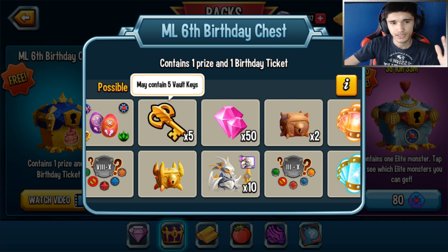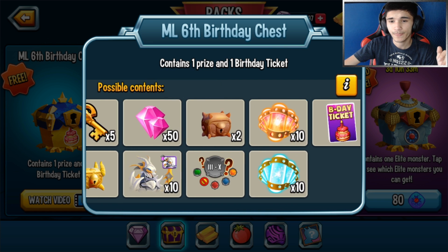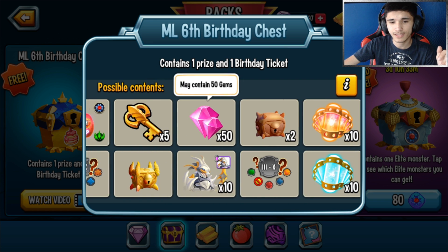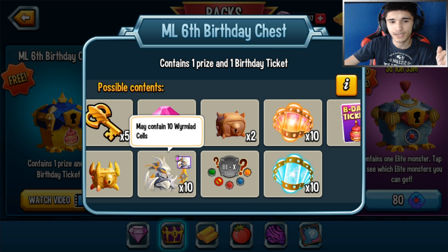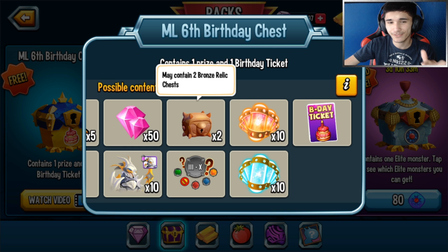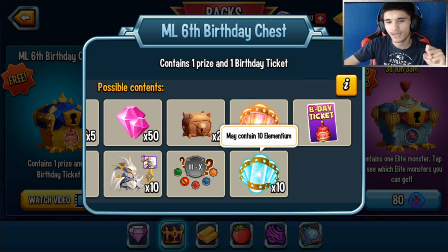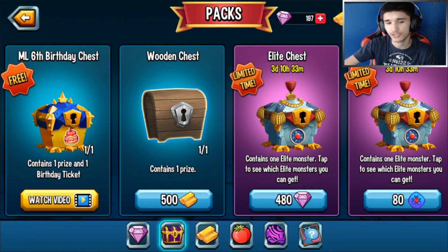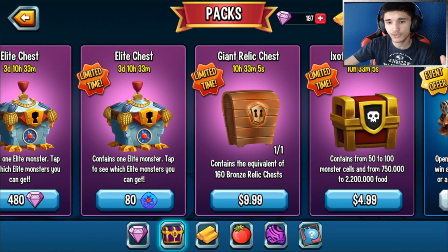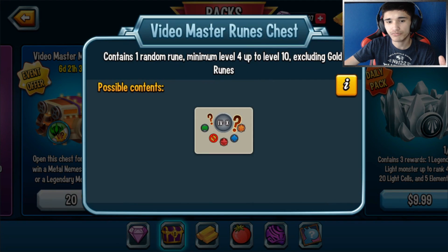You also have chances of getting a rune up to level 8 to 10, excluding gold runes. There are vault keys, a gold relic chest, 50 gems - some players have gotten that. A bunch of players including me have gotten 10 runes, and there are more runes which are very common in this chest. There's also Mythic Embers, Elementiums, and the birthday ticket which is guaranteed 100%.